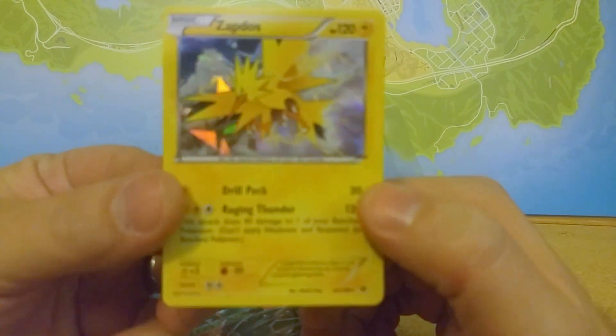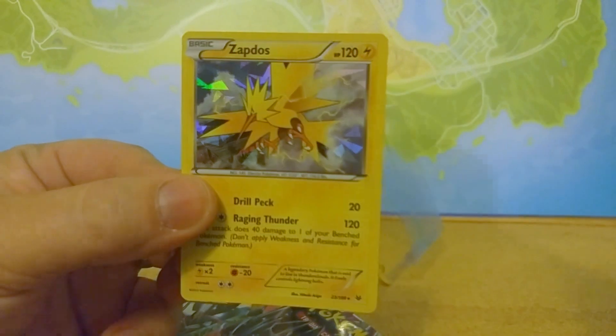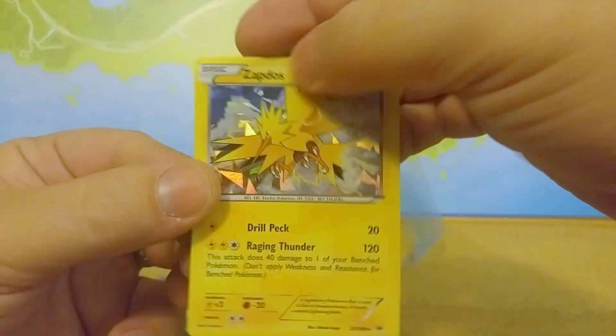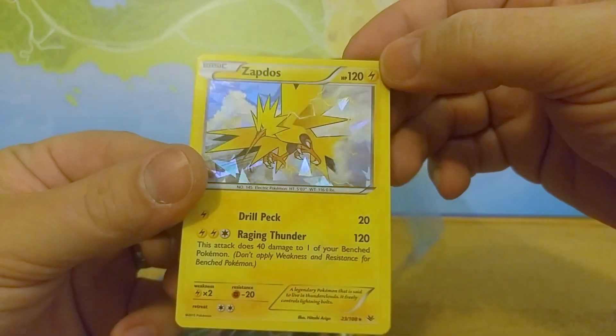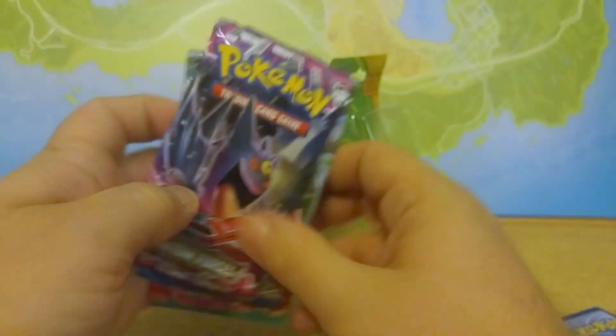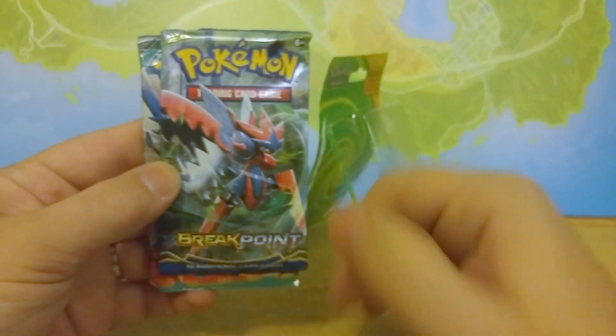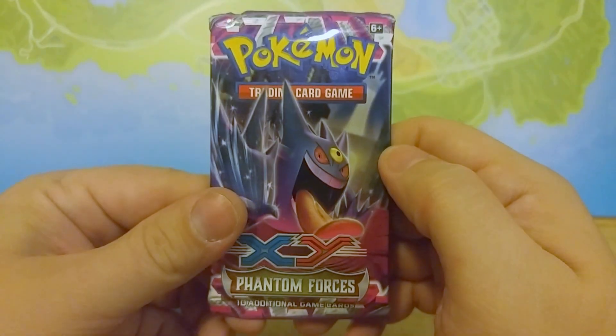First of course we have our holographic Zapdos, which is very lovely. I love the shattered glass look around him. And then we have a Phantom Forces, Breakpoint, and Furious Fist pack. So let's start out with our Phantom Forces.